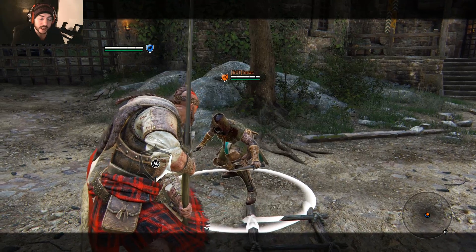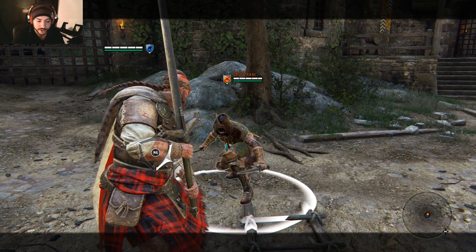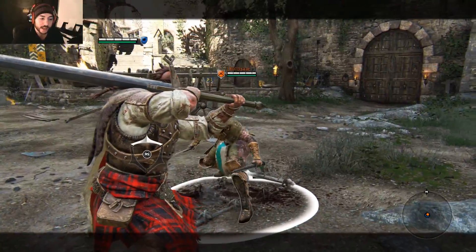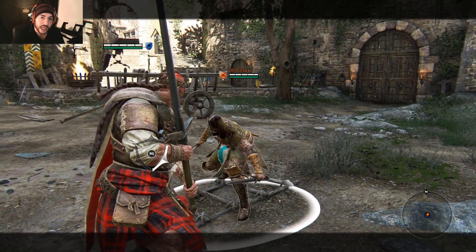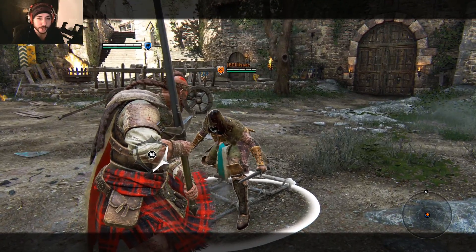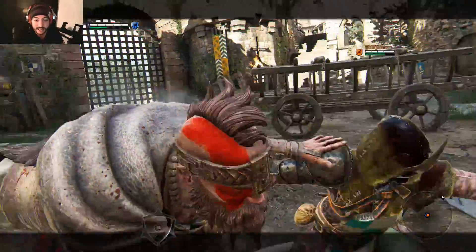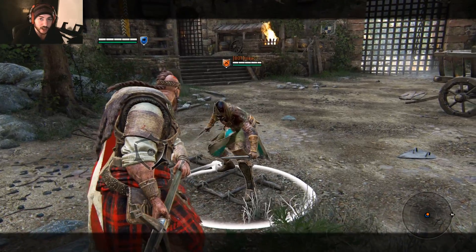The next combo is light attack into unblockable heavy, then into Caber Toss. Light attack, hold that unblockable heavy, then spam the guard break to get the Caber Toss off — there is a very weird delay between the unblockable heavy and the Caber Toss, so you need to hold the movement stick back and spam guard break to ensure you get it off. You will need to mess around with that to get the timing down right.